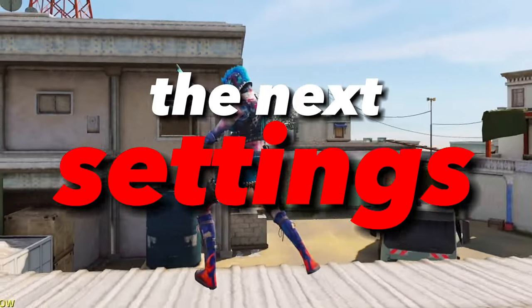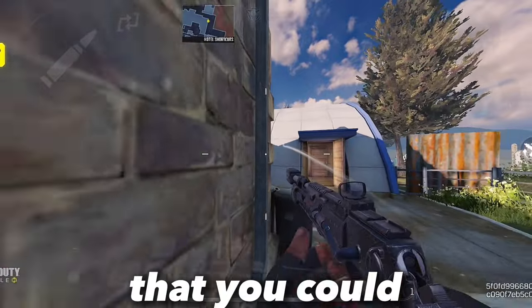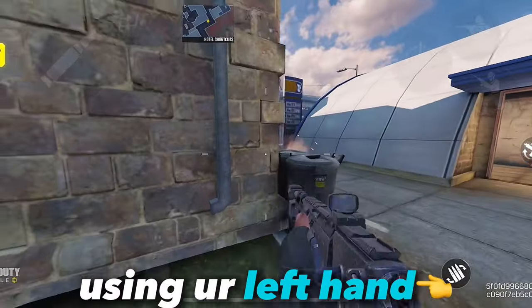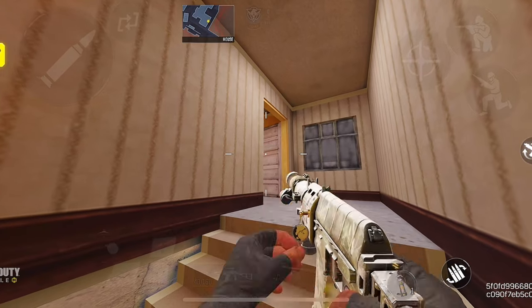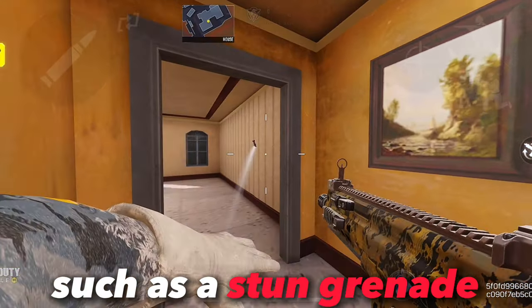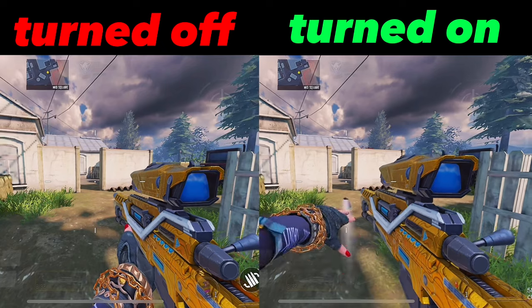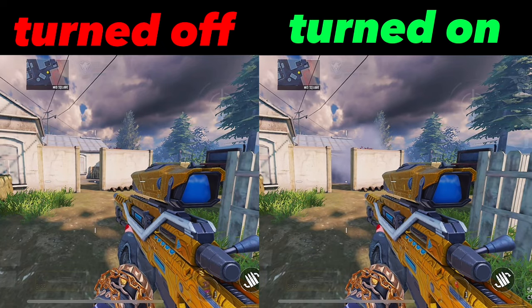The next setting you need to turn on is enabling left hand tactical. This means that you could throw your tactical grenade using your left hand whenever you are holding a weapon, even if you are walking around or running, helping you throw a grenade such as a stun grenade to an enemy near you very fast. Here is the difference between turning this on and not.